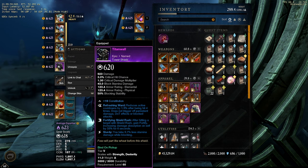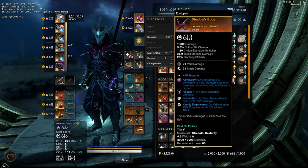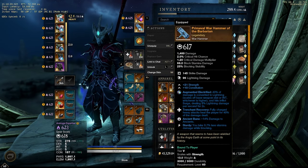My shield is Tightened Well from Titanic Saturnus — I made a video on that. Shadow's Edge is what I've been running; it's pretty fun. That came from a chest. And then I bought a pretty cool war hammer with trenchant recovery and ancient bane on it, and then I slotted the lightning gem.